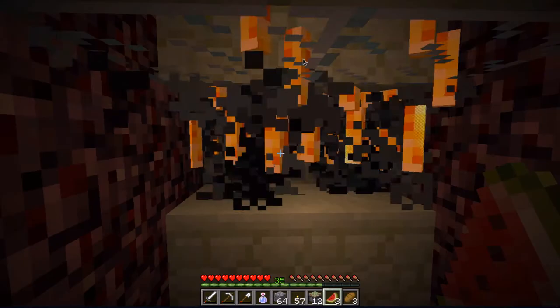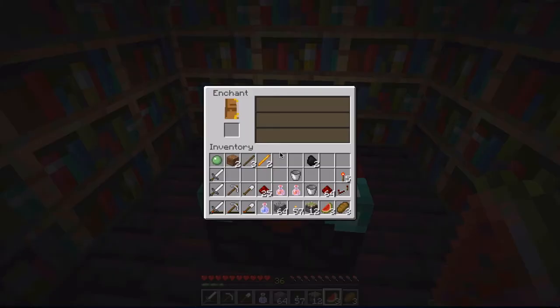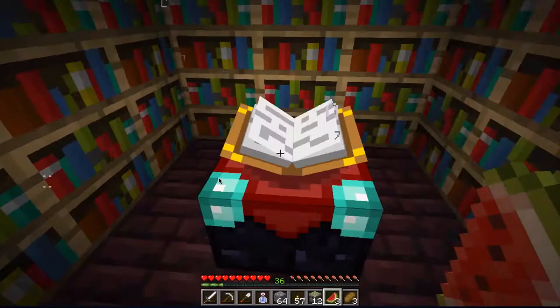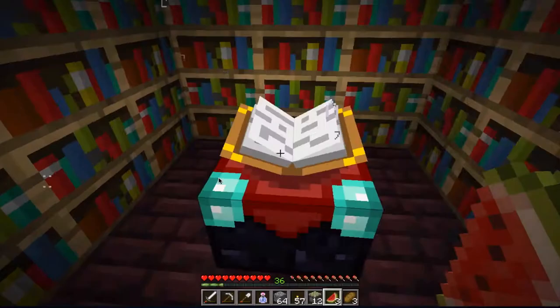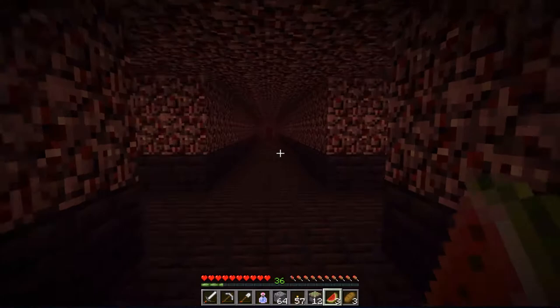I'm probably gonna have to edit my voice to be a bit louder. Then I can just one-hit them with a potion of harming, and yeah, I level up. Over here we have a non-opt-outable, only high-level enchantment room. So yeah, that's basically it for this nether fortress. If you guys really like this audio setup, I'm sorry — it's not gonna be permanent, this is a $250 mic.